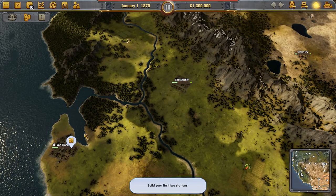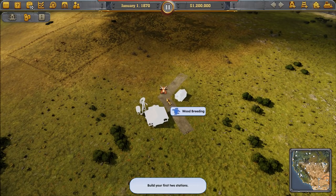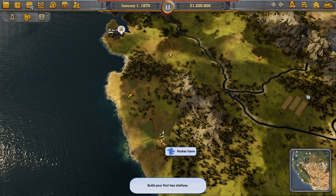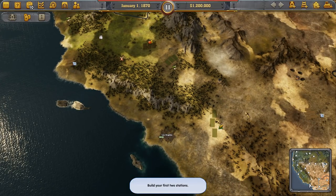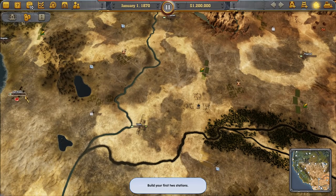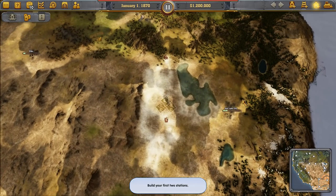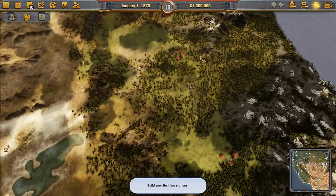We've got Sacramento over this way. We've also got some cows nearby and some corn down here — we can probably pick up some sugar as well. There's LA also with a meat plant. We've got the desert southwest down this way — Yuma, San Diego, Flagstaff. There's the Grand Canyon right in there. Salt Lake is over that way, and up to Portland.